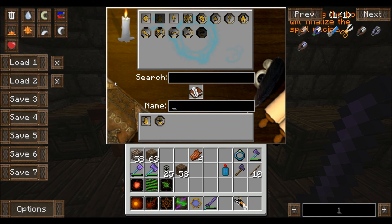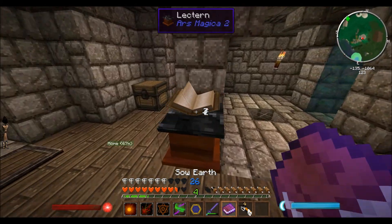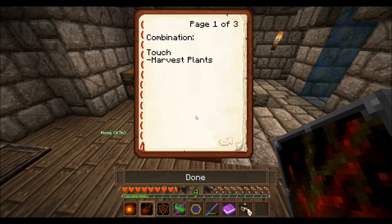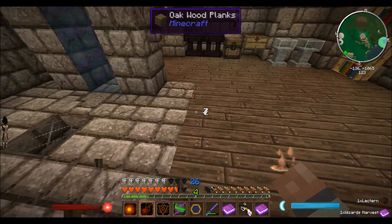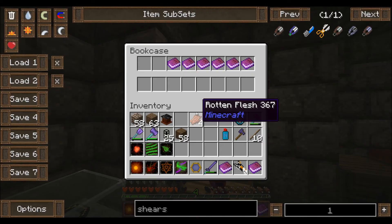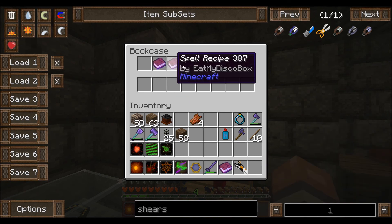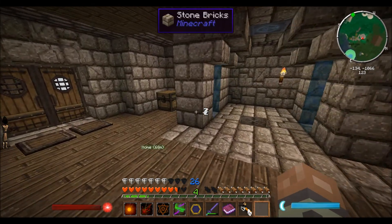It's called 'plant' and I'm pretty sure it just takes seeds and puts them in the ground. Earth — that's cool boom. I'll put this in here. Oh wait, I need to take this out first. Wizard's harvest goes in here — look at all our spells, they're beautiful.